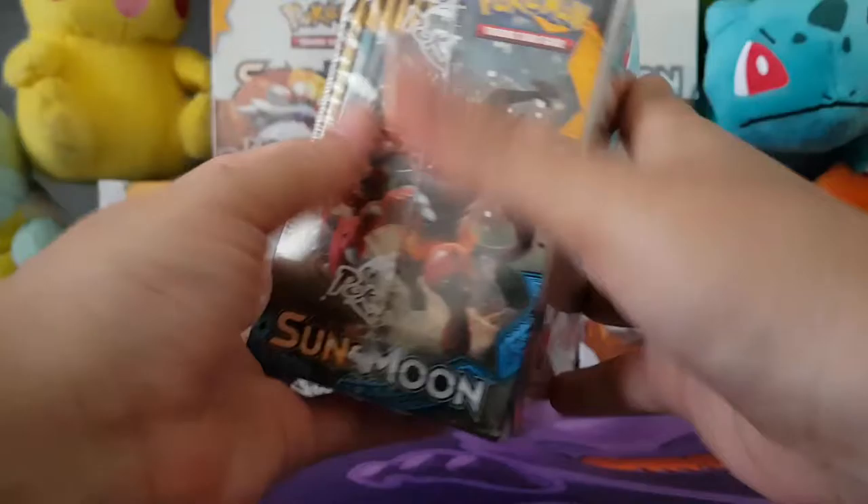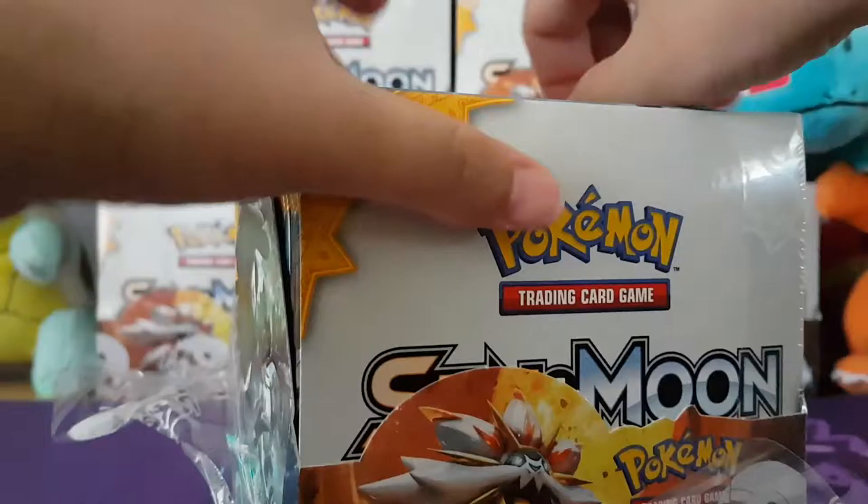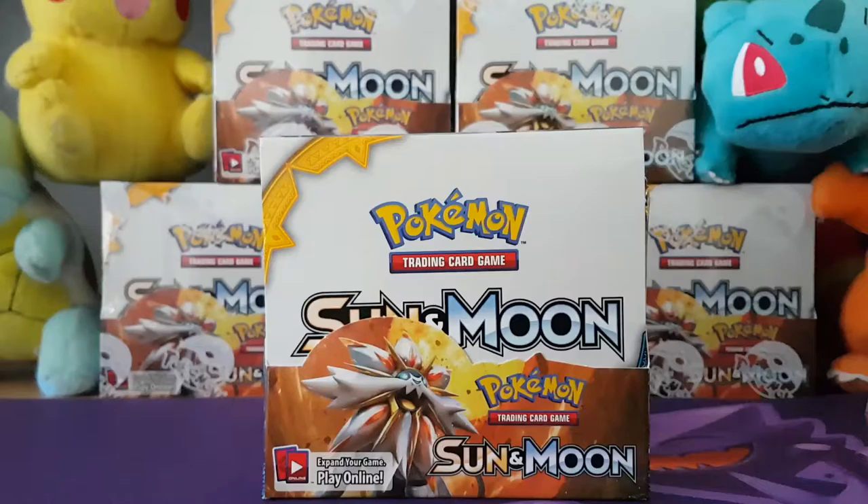Alright, so Decidueye on the side here. You've got Lunala and Solgaleo on the back, Incineroar, there's Lunala again, Solgaleo on the front, Lunala, and Marnie. Decidueye is my favourite out of the three starter final forms. I like that he uses his wing as a bow and arrow — like a little archer. He's also part Ghost type, and Ghost is my favourite. As you know, Gengar is my favourite.